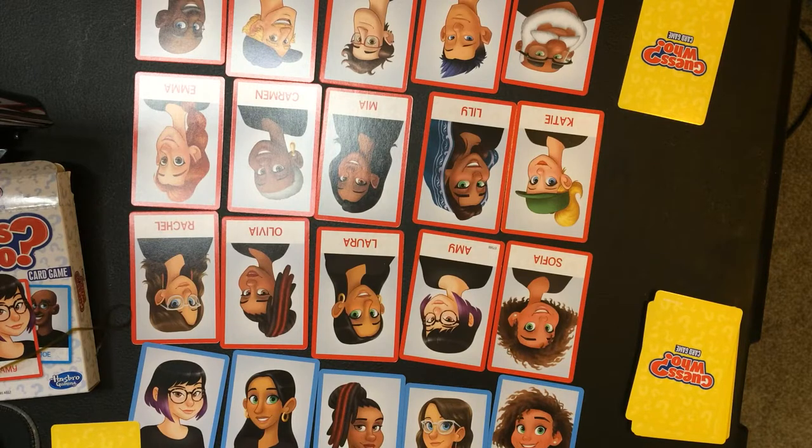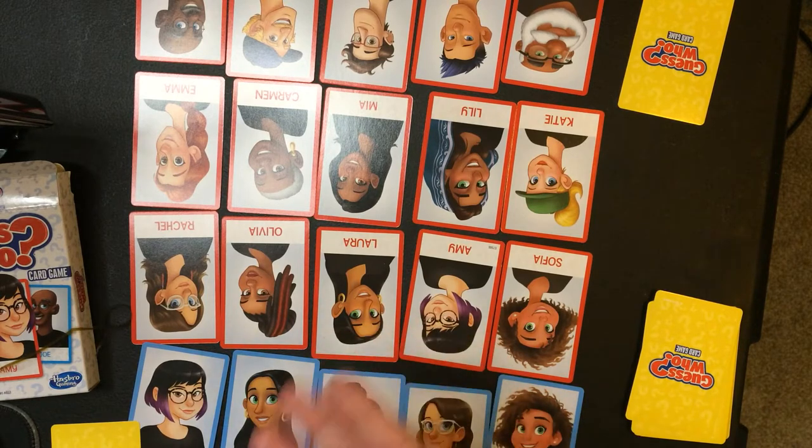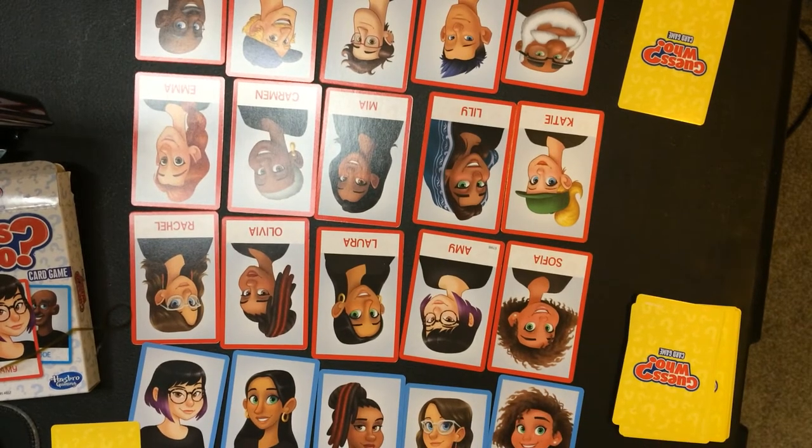Going through the instructions: get ready — each player gets one set of face cards, blue or red. Place your face cards in a four by five layout. Shuffle the mystery cards and then grab one card each player, place it face down — don't show the other person, of course. Set the remaining mystery cards aside; you won't need them until the next game.